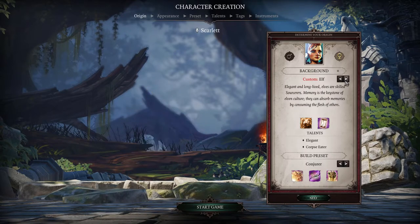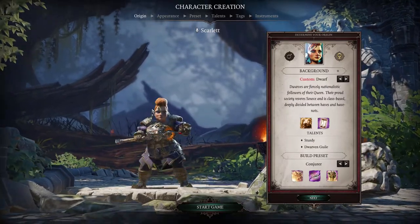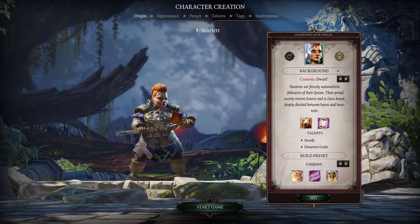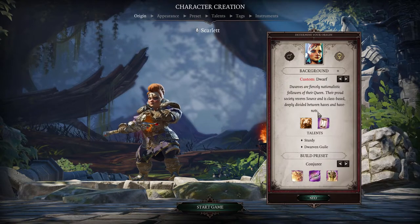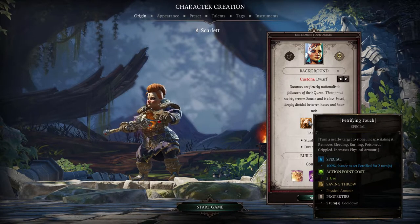Now we come to the custom ones. The races available are dwarf, elf, human, and lizard. All the custom ones have Time Warp, which seems quite nice. The dwarf has Petrifying Touch — if you take away the physical armor of the enemy you can use this to turn them to stone.